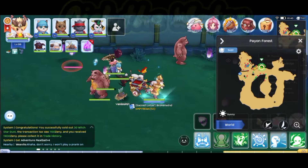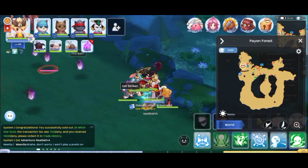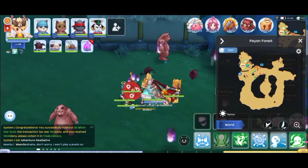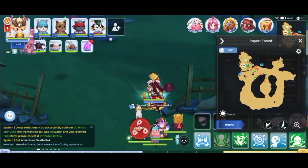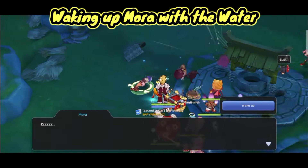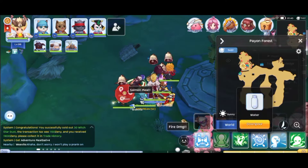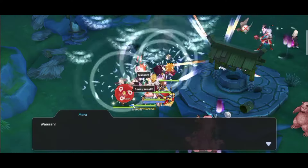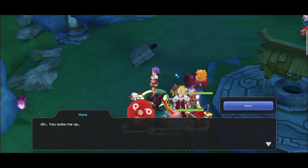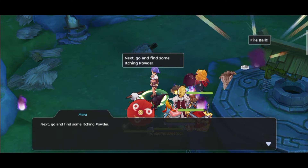I'll get some water to wake her up. After this quest we'll get our first mount — well, not exactly free, it opens up the mount shop so we can buy a mount with our Zenies. Alright, I wake her up with water — just wash her face. I woke her up, and there's another way forward now.